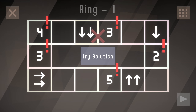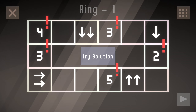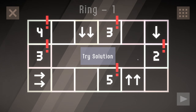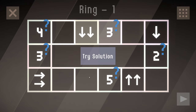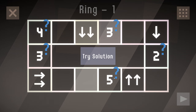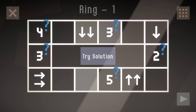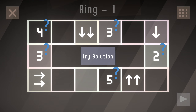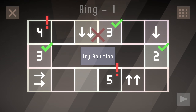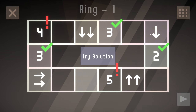Ring one — with a try solution button. So we're hopping over the gaps here, which is interesting. We can do one, two, three. Then this five is one, two, three, four, five. This three is one, two, and three. And this four is broken — one, two, three. So these don't join together.